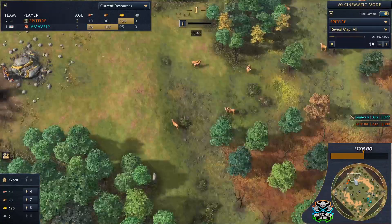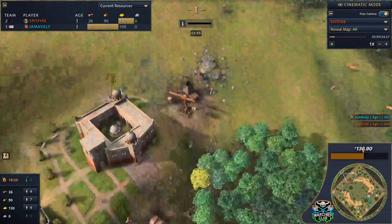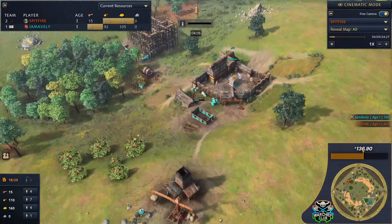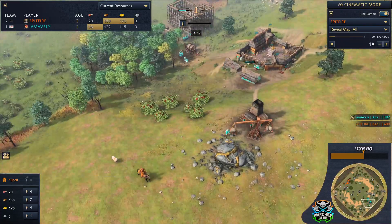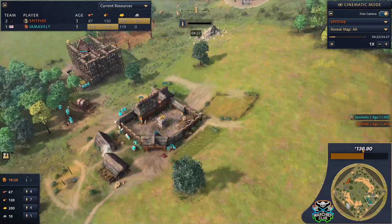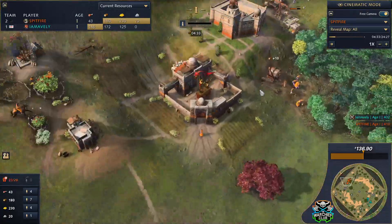Spitfire going to go for a second town center if he can get it right in the center of this hunt or over on the other one, then work his way back — that would give him a lot of control and let him safely hold onto this gold mine, powering ahead on eco over the English player. Bearing in mind English doesn't really need to expand outside their base for food, especially since farms are half price — that's just busted.